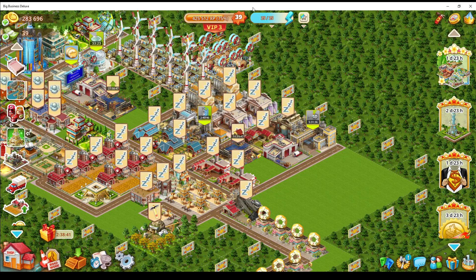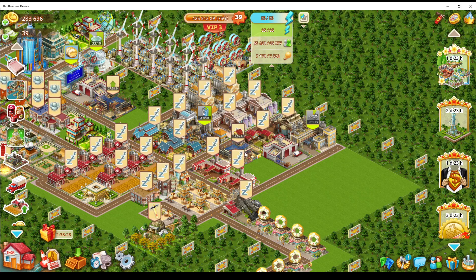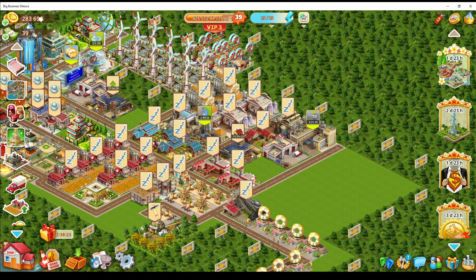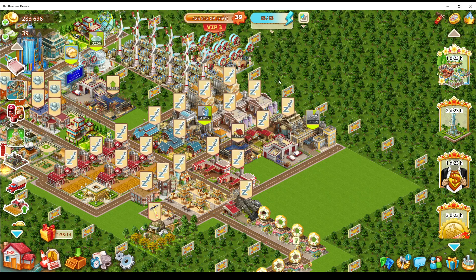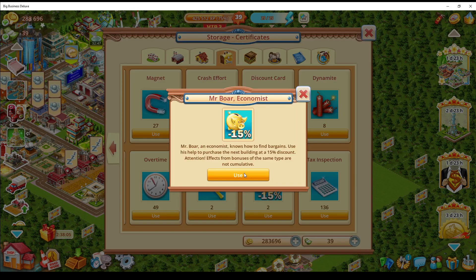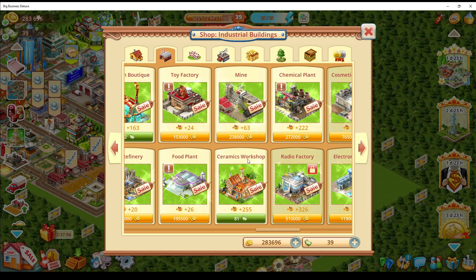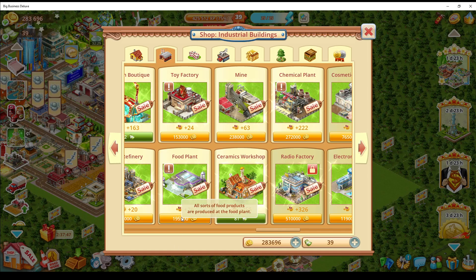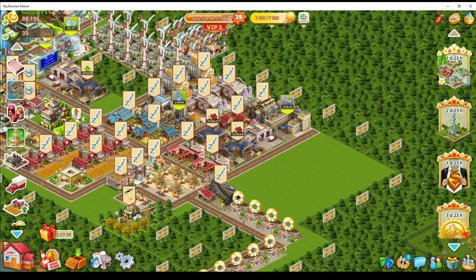The reason I was increasing my population was to unlock more factories. I need 51,000 population for the toy factory, which I just built. I'm curious how much I need for the next one. Going to the shop — I need 61,300 population and I'm at 65,000, so I can build another factory. I'll use a 15% discount on that one. Chemical plant would make me nearly broke at 272,000-283,000, so I'll do the food plant instead. Using the discount it goes here for now — I'll rearrange later.